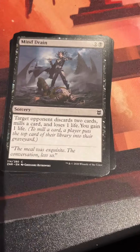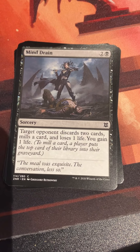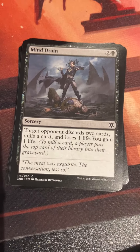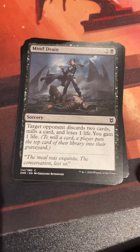Mind Drain: two and a black for a sorcery — target opponent discards two cards, mills a card, and loses one life; you gain one life. It's one of those Mind Rot variations. The mill feels kind of random but the drain is welcome.